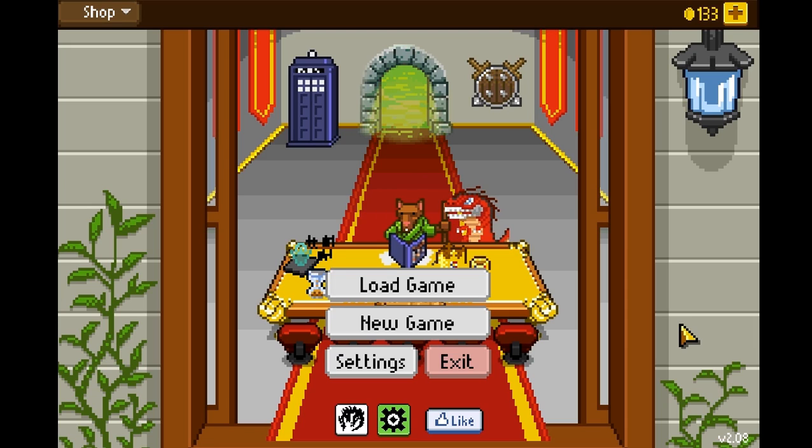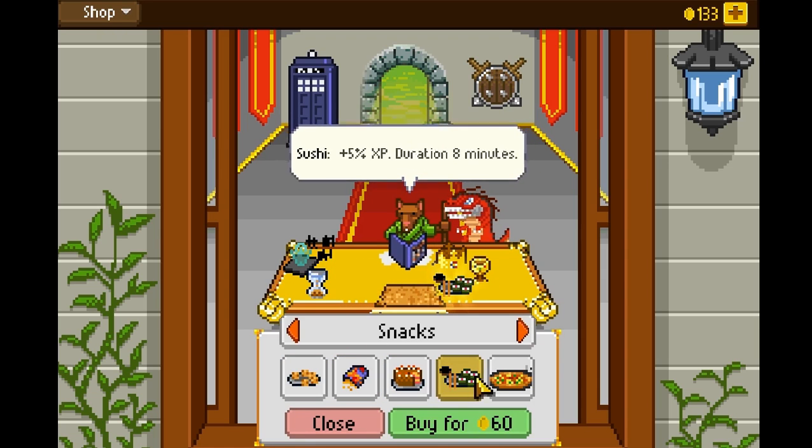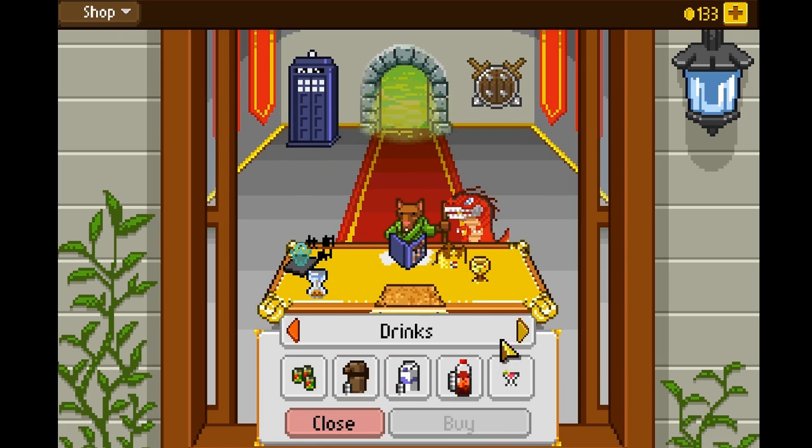Before we actually get into the gameplay, I want to show you something — maybe not a core function, but it's a nice feel to the game. As you play the game, you'll kill monsters and you get coins. You're adventurers — you kill things, you get money, you get loot. You can spend these coins in your shop to buy buffs, like snacks and drinks, although they're temporary.